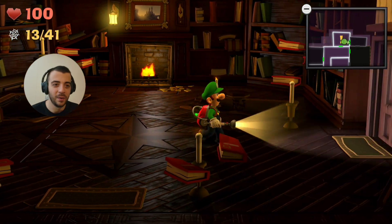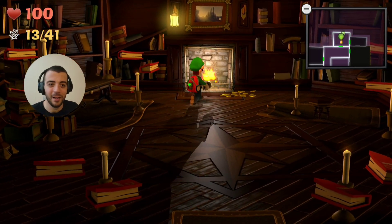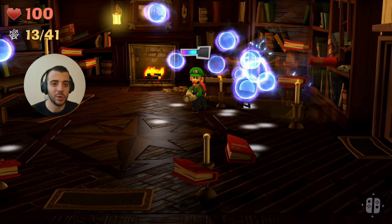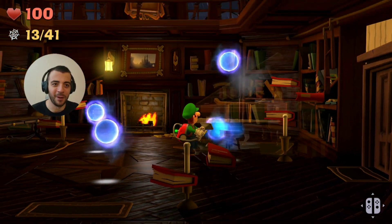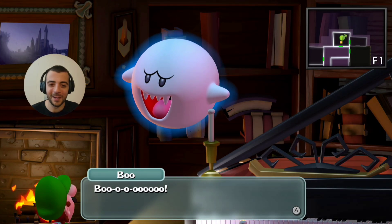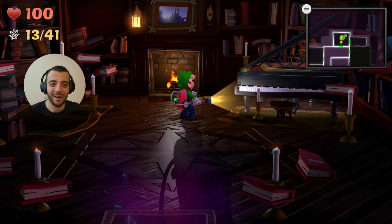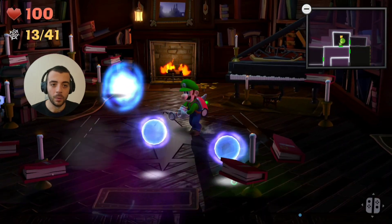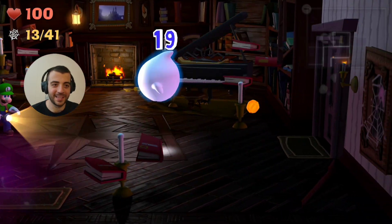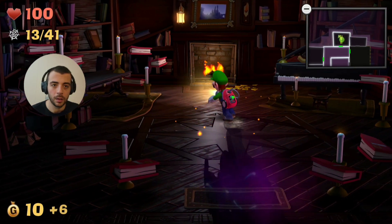Now the library. Where are these webs? Or do we have a spider egg? I'm guessing that's what they're called — those things I carry around. Do I have to reveal these first? I do. That piano had a lot of spirit balls. Boo! Wait, you talk? Did I scare you? My name's — sing it with me now — Boo Toven. Nice to meet you, Boo Toven. Let me just suck these up and then we'll do a little bit of this — watch you bounce around like a ping pong ball.